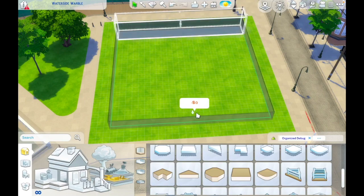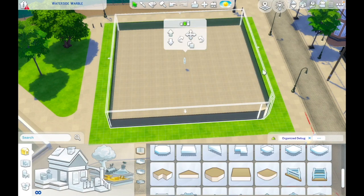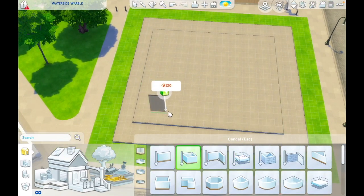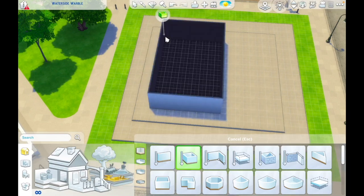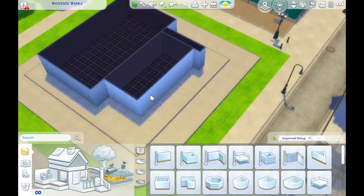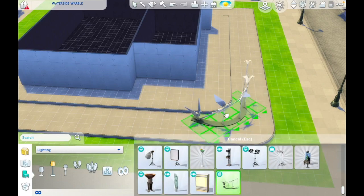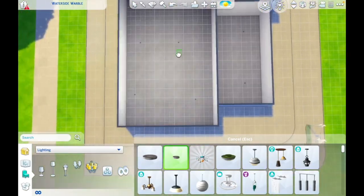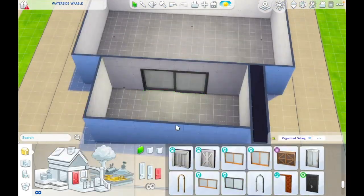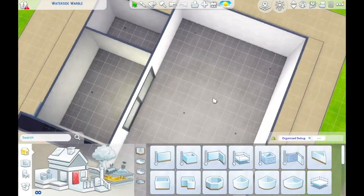Hi everyone, this is Cindy and welcome back to the channel. I am so excited to be sharing this build with you today because this is my largest build to date. Welcome to The Press, an urban library we are building today in San Myshuno. This is on the 30x30 lot that Waterside Warbler is originally on by default, and I am so happy with how this build came out.